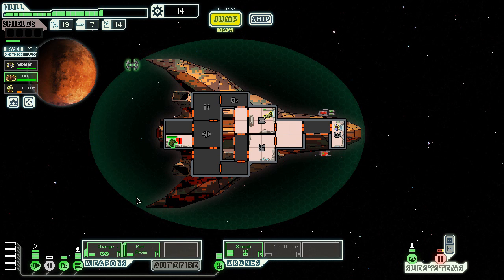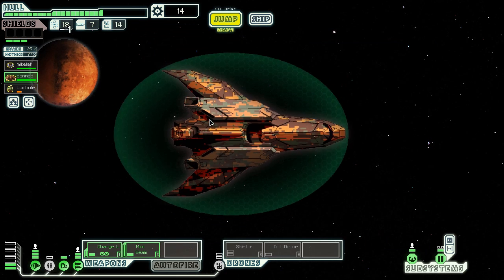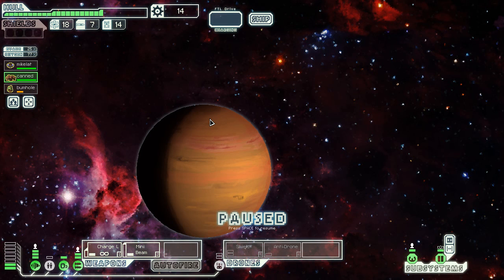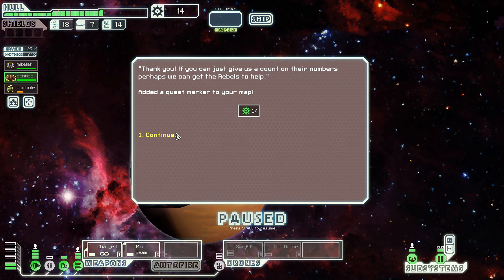Because it's just useless in the later sectors with only three blocks. So early on you can kind of use it — it's the only defensive option you've got, so beggars can't be choosers. All military ships have been damaged or destroyed during the rebellion. However, there are reports of a Mantis War Camp only a few jumps away. I'll just do what I can.